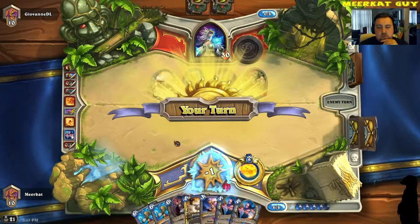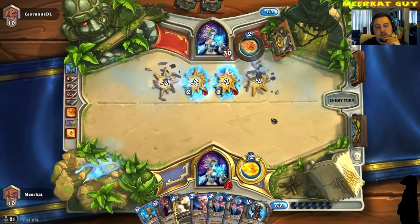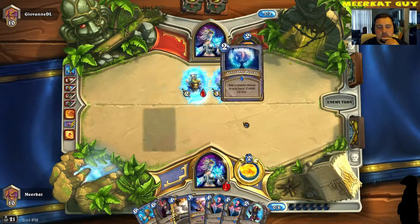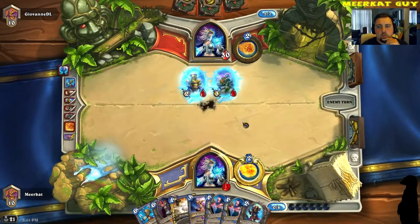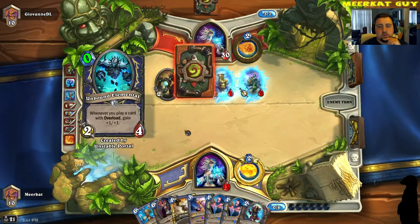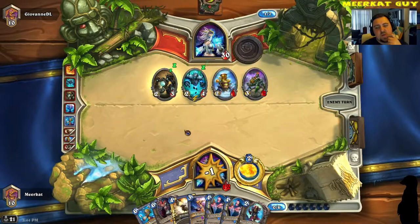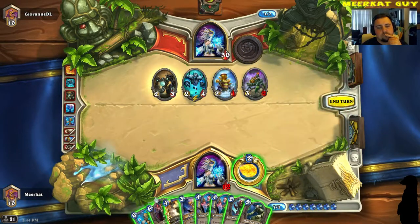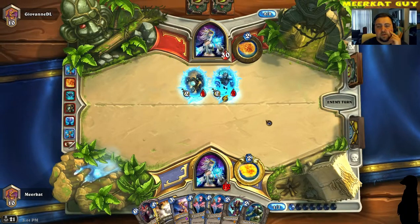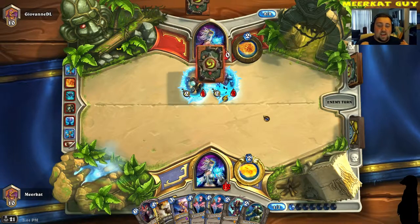This guy is doing quite a bit of damage to me, but that's okay. Next turn I can do another Blizzard if I have to, which actually might not be a bad idea. Here comes an Unstable Portal — what does it got? Got a mech, for sure. Or not. Blizzard? This guy is being really aggressive. Obviously he's a mech mage. I don't know what the hell I'm doing here. I had a plan and it went to shit.